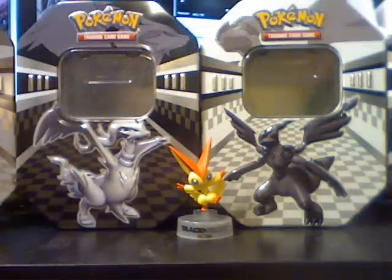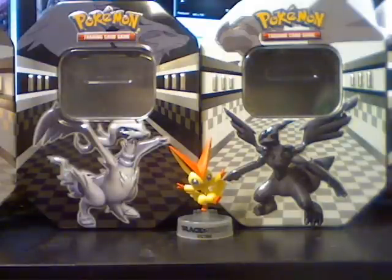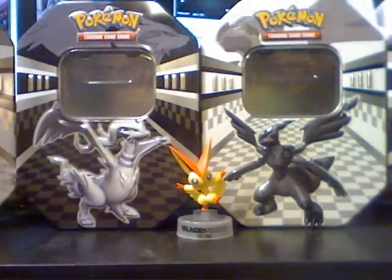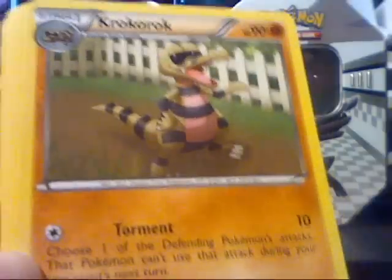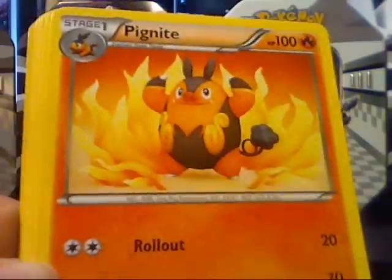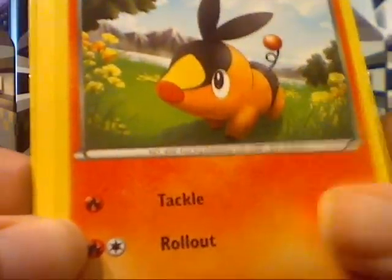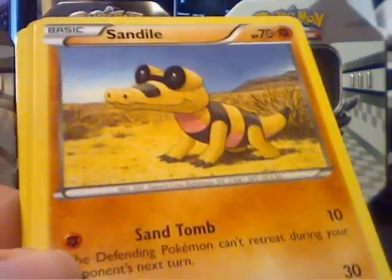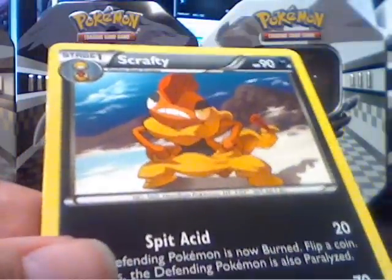Blitzle pack. They seem pretty good about putting one of each pack art in each tin, but I've seen somebody get three Blitzle and then one other one. Plus Power. Krokorok — I think that's the first Krokorok we got. Pignite. Tepig. Petilil. Patrat. Pansage. Sandile. Reverse Whirlipede. And a Scrafty rare.